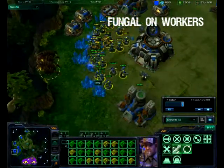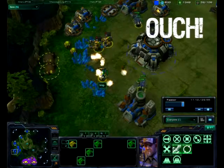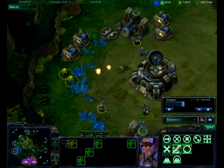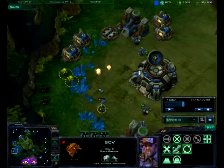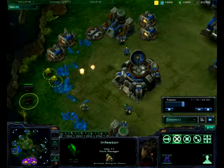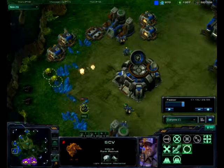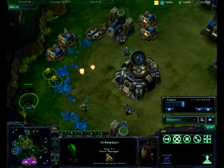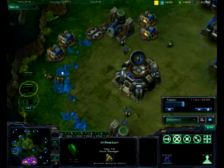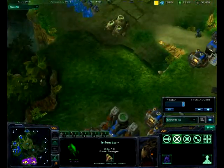There they go. Two perfectly spaced Fungal Growths will kill all the SCVs as well as the Mules — well, there's one left. Usually it's very hard to get the Fungal Growths at perfect timing, so sometimes the Mules will remain with like 5 HP left. For that, and to clear any remaining SCVs, I drop a couple of Infestors just to finish the job. This guy will have an extra kill, which together sum up 25 kills — quite a few, and very cost effective.